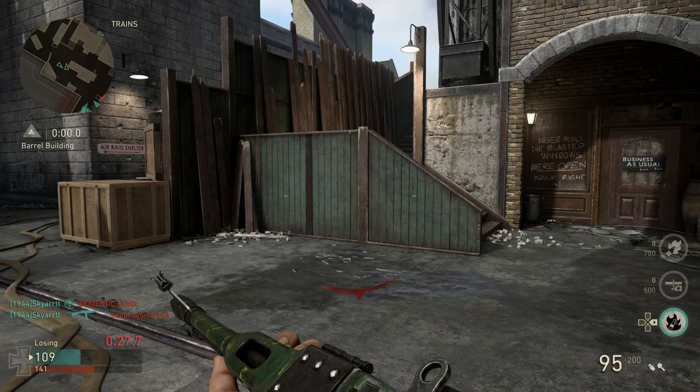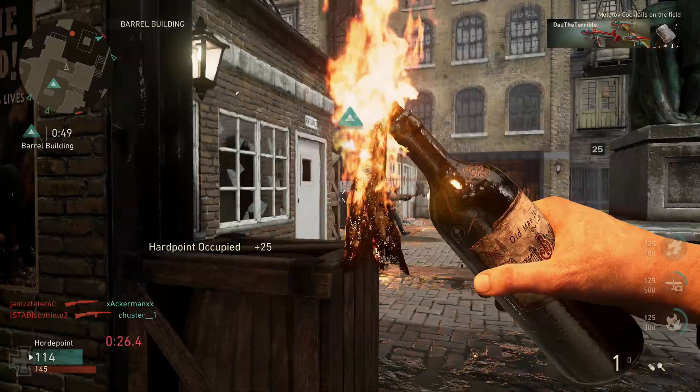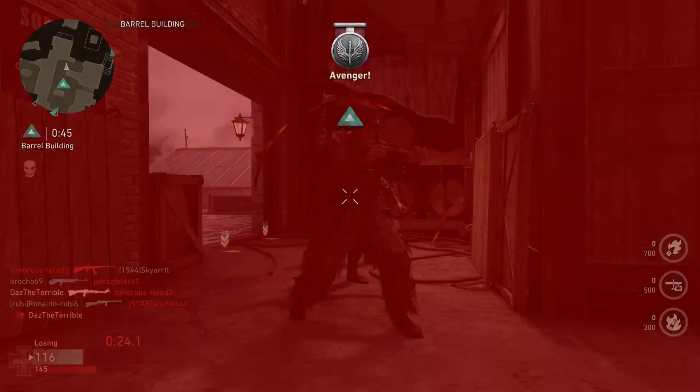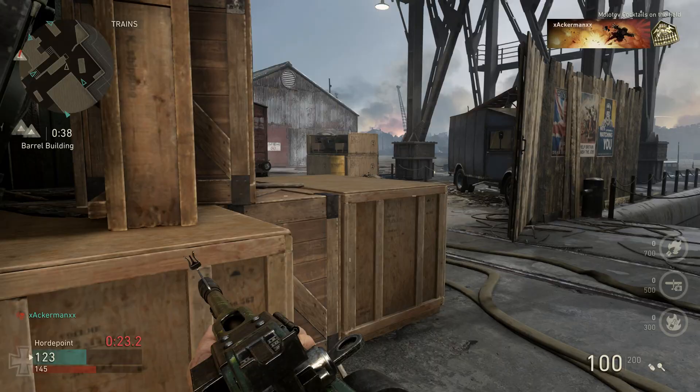Hardpoint locked down — we've locked this down. Fire in the hole! The hardpoint is being overrun. How can he get through that? He's running through flames and I'm shooting him. Let's get down this way and cut off anybody coming through.